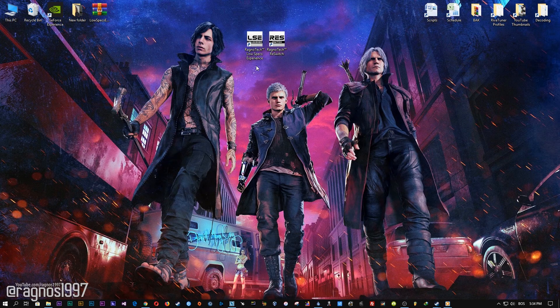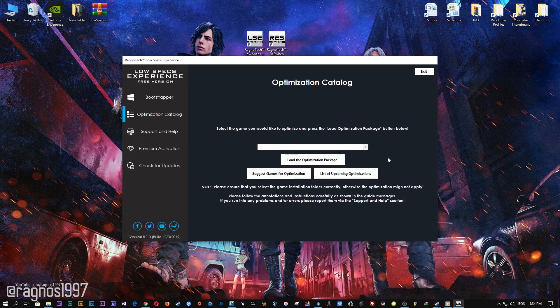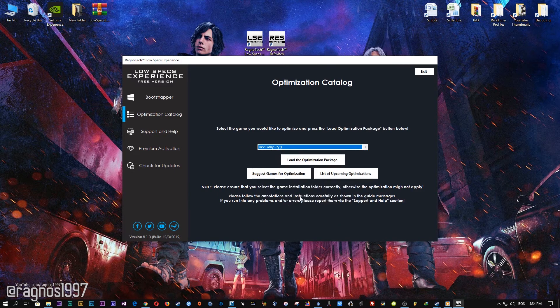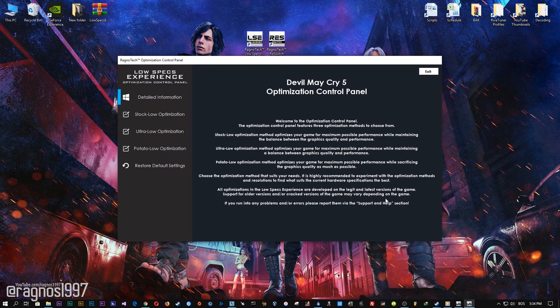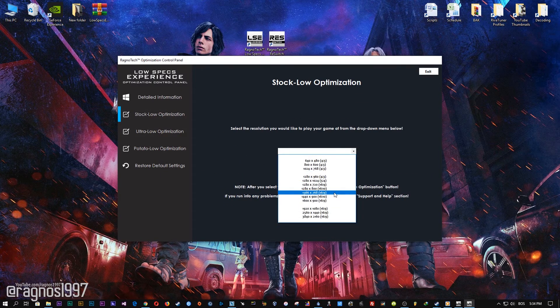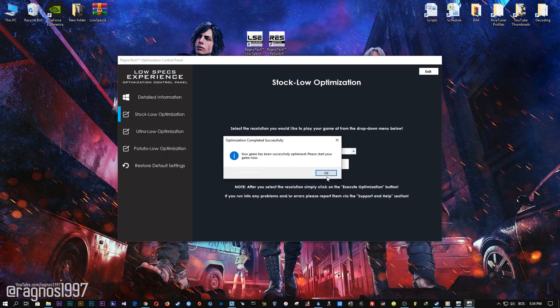After you download it, simply install it and you will get these shortcuts on your desktop. Start it and then go to the optimization catalog section. From this drop-down menu select Devil May Cry 5 and then press load the optimization package. Now select the destination folder where your game has been installed, press OK and this window will pop up. When the optimization control panel loads, simply select the method of optimization and resolution you would like to run your game on. After you did that, simply press the Execute Optimization button and then start your game.